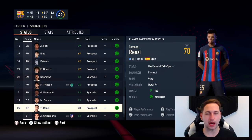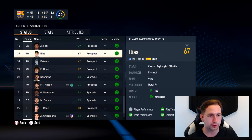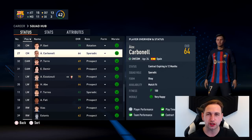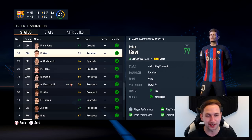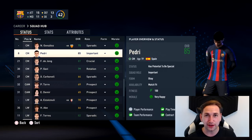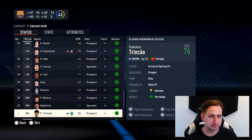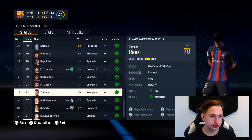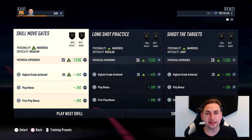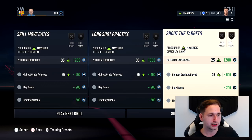Let's have a quick look at the team and see where we stand. We're 70 rated, age 18 - that's the perfect start. I don't want to be too far away from the likes of Ansu Fati, Gavi. I want to be in that bunch of players. Gavi's younger than us and already better than us, so we'll get there eventually. Look at Pedri - 85 rated. In the striker department, obviously Lewandowski is expected to start most games, but we're the younger version coming through that should be number nine for years to come. Let's look at training - going with skill move gates, long shot practice, and shoot the targets, all Maverick personality.